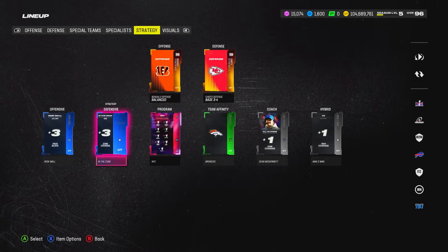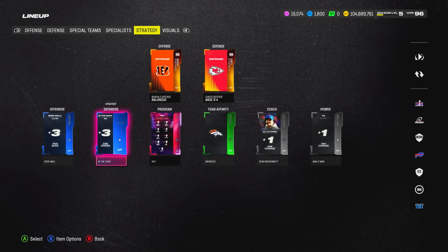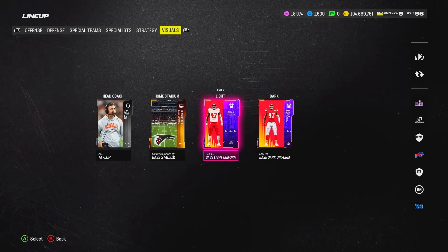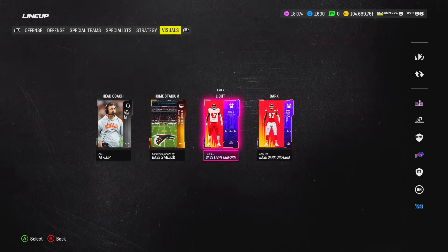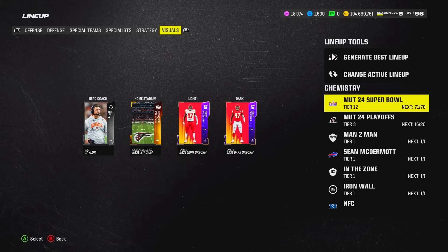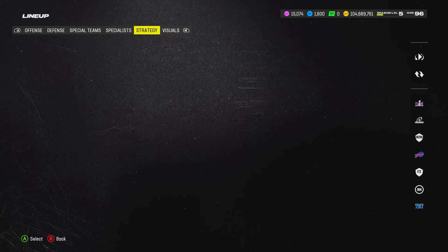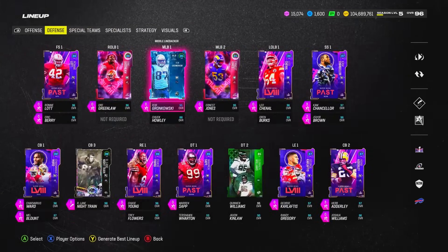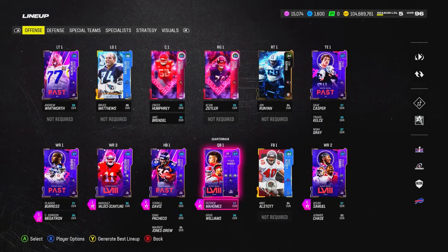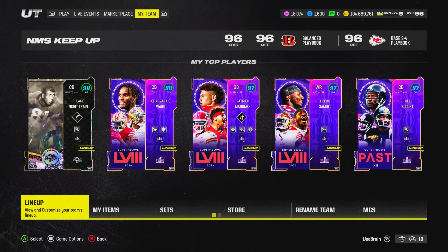The Super Bowl theme team is only going to get better alongside a Super Bowl MVP card, and all the AKA cards in general are going to get Super Bowl chem. I think the Super Bowl theme team is going to be the team to have until Team of the Year, which might not be until early to mid-March. That's potentially the best team in the game for a full month. I also picked up the special edition Chiefs jerseys — only about 1,000 coins — that give two-times Chiefs chem and Super Bowl chem each. That's the squad — I built the best team and stayed above 100 million coins. Comment any upgrades and like and subscribe if you're new. Until next time, peace.